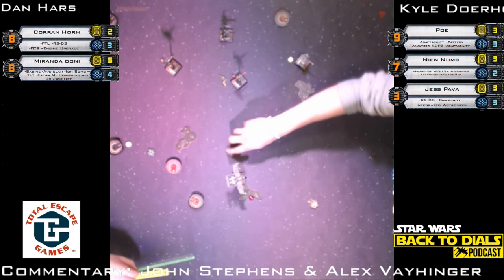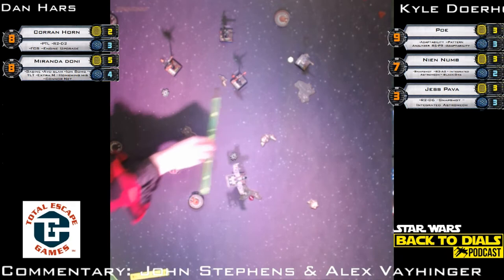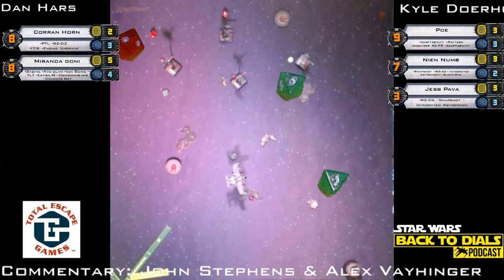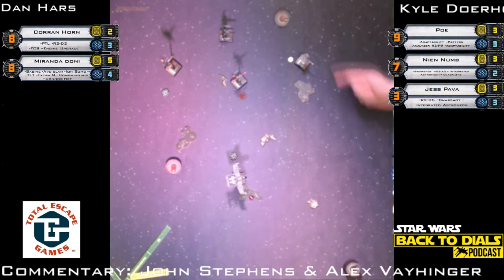Miranda TLTs at Nien Nunb, pushing that slow and steady damage. First attack from Nien Nunb — one hit, one evade. Second TLT attack: three hits — Nien Nunb loses a shield, drops to one shield, still three hull on there. Looking at the board you'd think the X-Wings are in better shape, but they're also the only ones that have taken damage. Poe is the only real regen on the list.